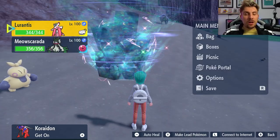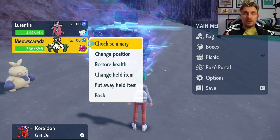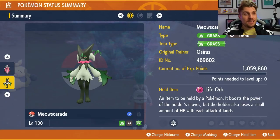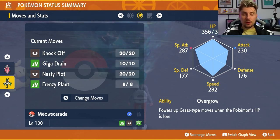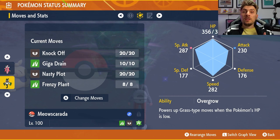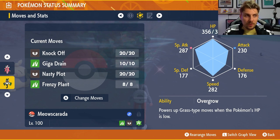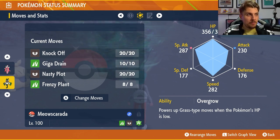The two Pokemon we are highlighting in today's video are going to be Lurantis and Meow Skorada. Meow Skorada was the Pokemon we used in our initial video, but I've changed the moveset slightly because Fake Tears is a bit redundant. We've given Giga Drain over that slot, which is going to give you another move to use to get to your Terastallization a little bit quicker, so you're not having to go through those recharge turns with Frenzy Plant. Once you're Terastallized, you'll be able to go for those Frenzy Plants and do some huge damage.